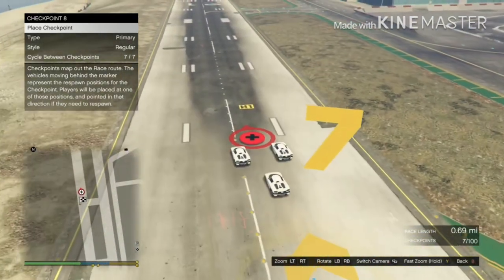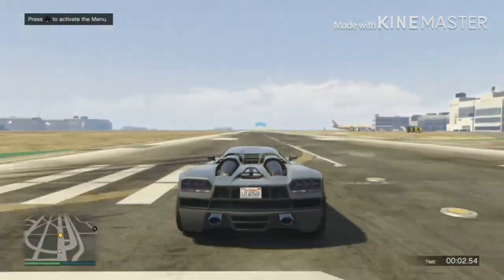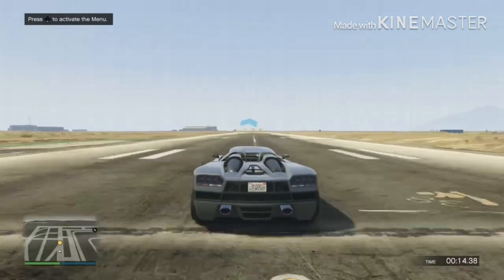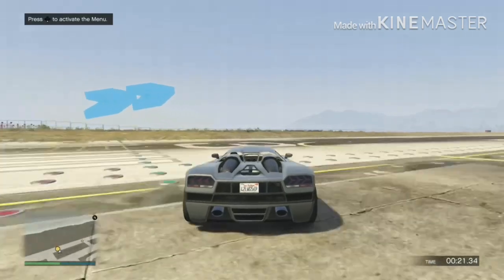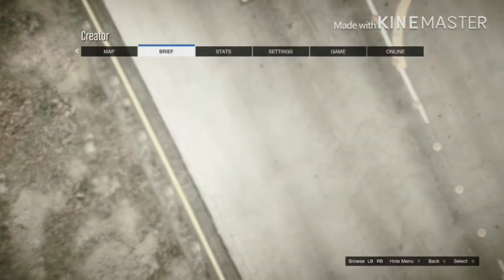Once the race length is 0.71 miles, test the race. As soon as you cross the finish line, press A on Xbox or X on PS4. As soon as you see roads or grass loading in, quickly go to options, then online, then choose character. Make sure you don't mess this up.